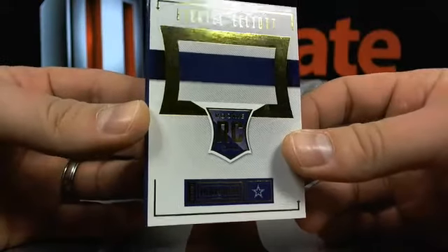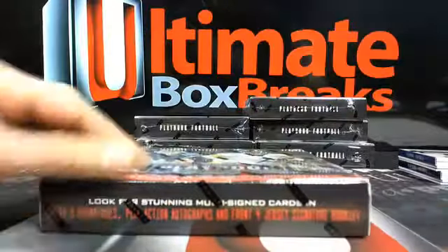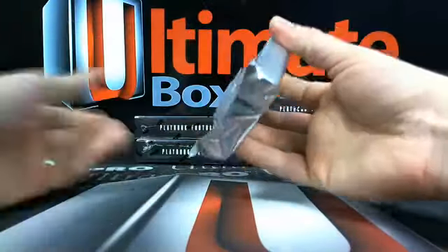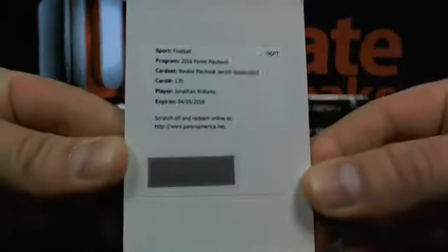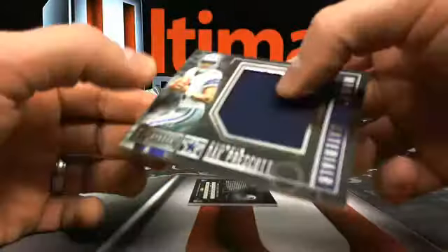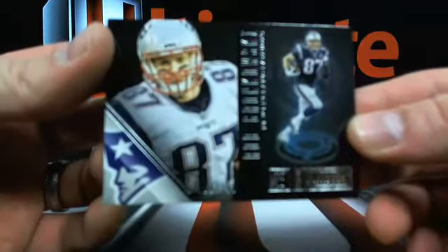I'm just saying, whoever gets the Cowboys in the Super Bowl break, they might be just sitting pretty. Then a rookie Playbook jersey autograph of Jonathan Williams going over to Buffalo - KD John, you're up. Start padding that Cowboys stash - 131 out of 189, Dak Prescott, jumbo jersey for Big Net back on the board. And the Gronk, 199. Still got five boxes to go.